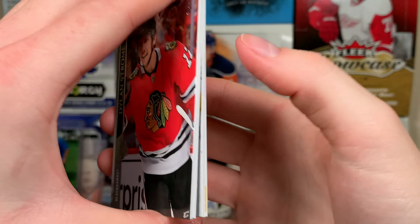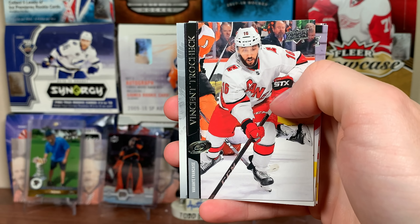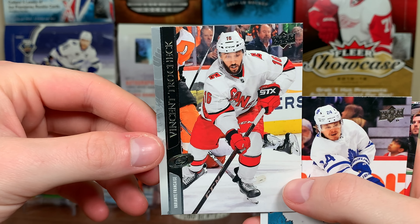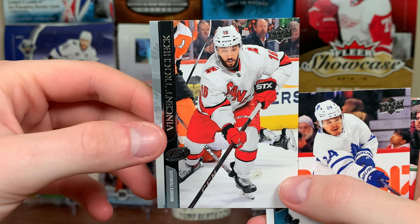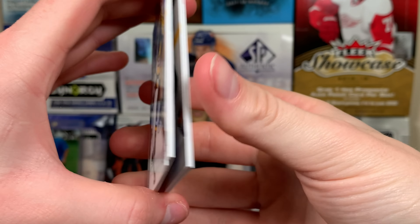Foudy is probably going to get a pretty good role with the Jackets this upcoming year — could be a top-six guy for them. We got another French — Vincent Trochak French variation. Still waiting on the Young Guns. There's Vinnie Trochak on the Canes.